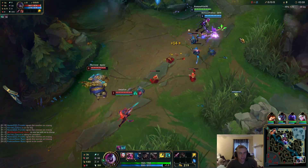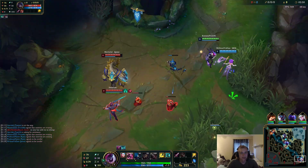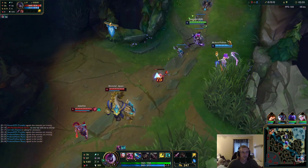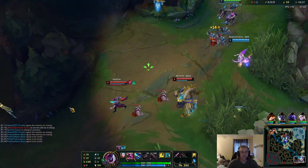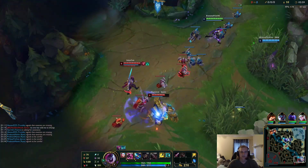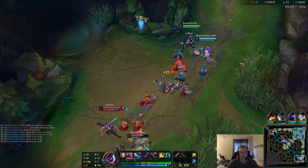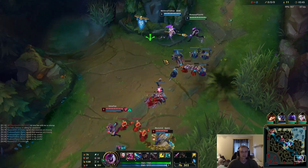You can never click too much in game — seriously, that should be your mentality. At first it's hard to click a lot but it becomes muscle memory. A lot of League is just building muscle memory, which is why you should play the same champion or one-trick — you build muscle memory on executing that champion's abilities.